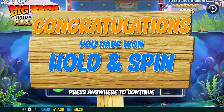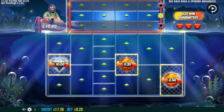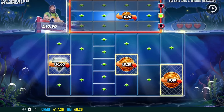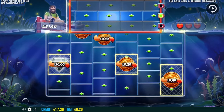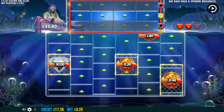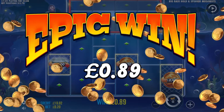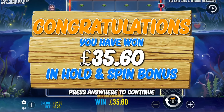Bonus number two is hold and spin again. This time we've got a £10 diamond, so that's a nice touch. Come on, let's have a few of these. Yes! We got another one — it's a £3.60, so that's nice. That's a great amount to win on £20 isn't it. Beautiful hold and spin with a £10 diamond — £35.60 for bonus number two.